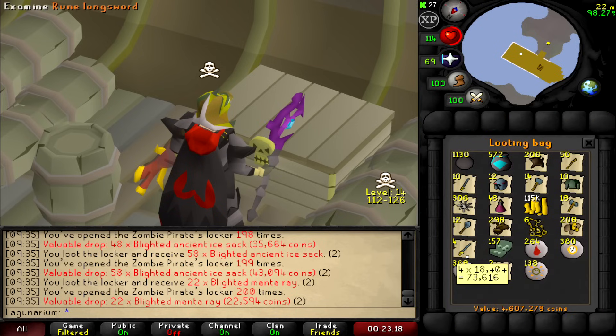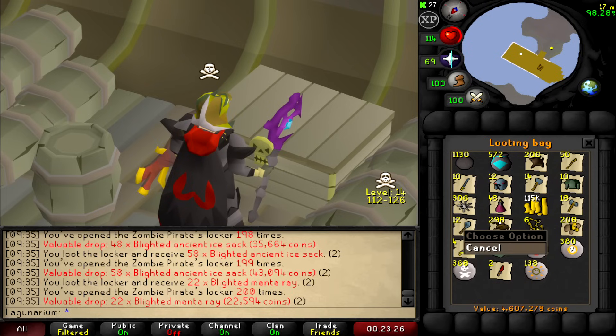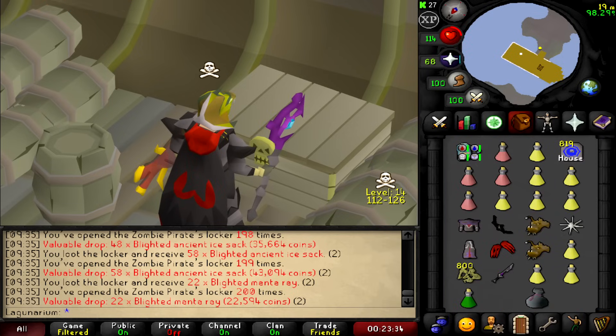4.6 mil total. I got mine runes which are worth nothing. The dragon daggers and mine runes seemed pretty rare. The food is actually not that much — I thought you'd get more supplies. 50 restores from 200 keys though, I guess — better than nothing.